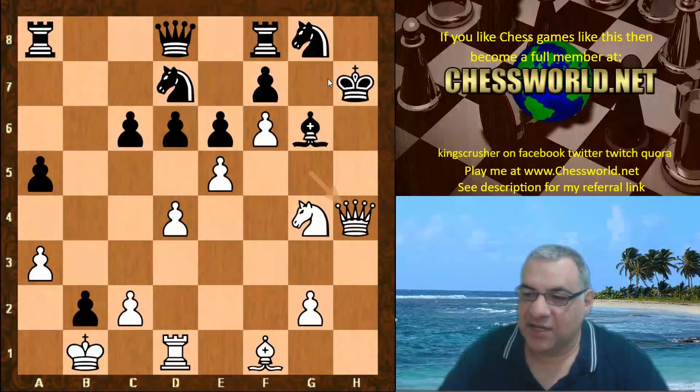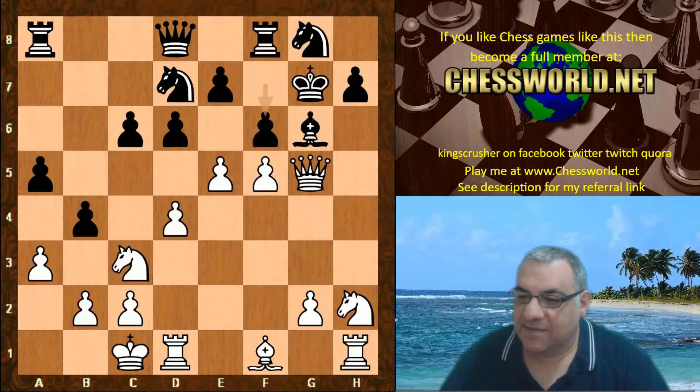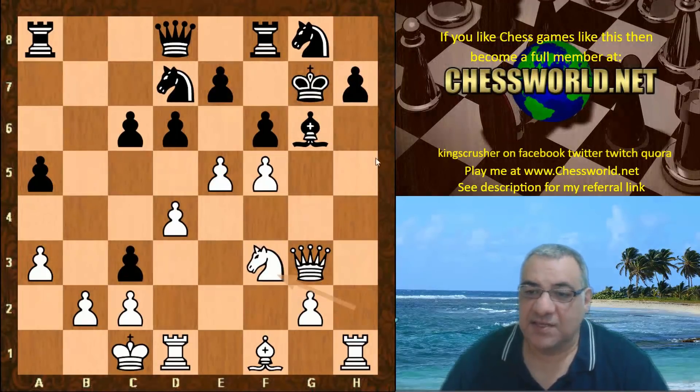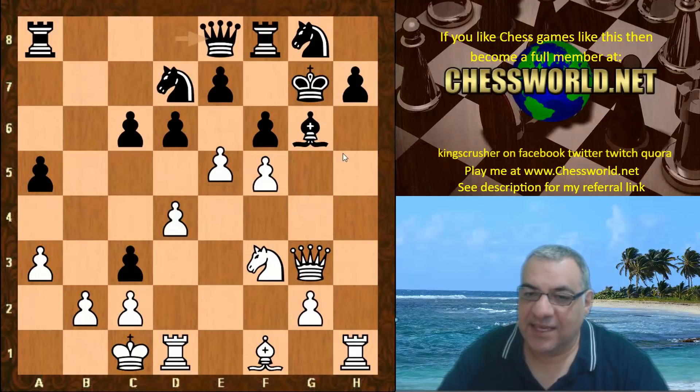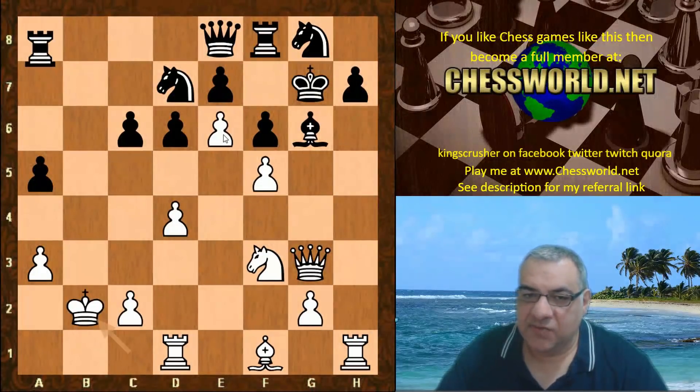So we have f6, Queen g3, b-takes c3, Knight f3 just celebrating the pin, piling on the pressure. Queen e8, e6 dislocating black's position. White is temporarily a piece down but with huge pressure. c-takes b2 check, King takes, Rook a7.